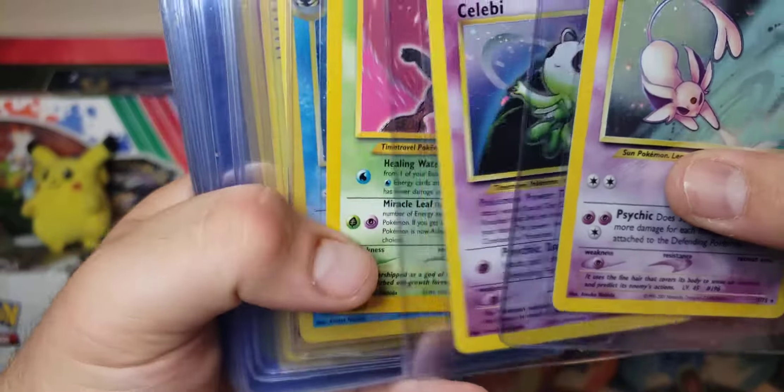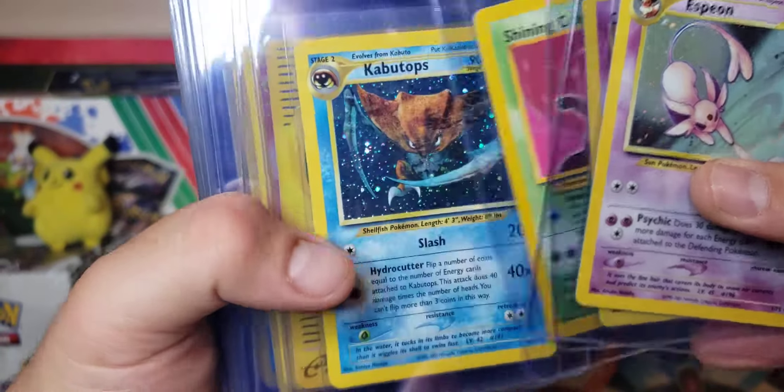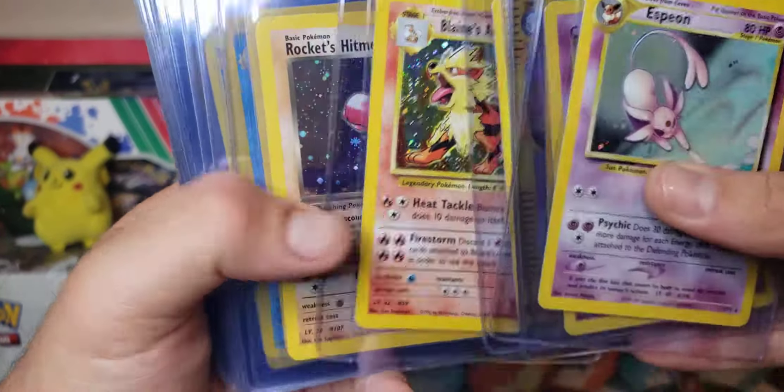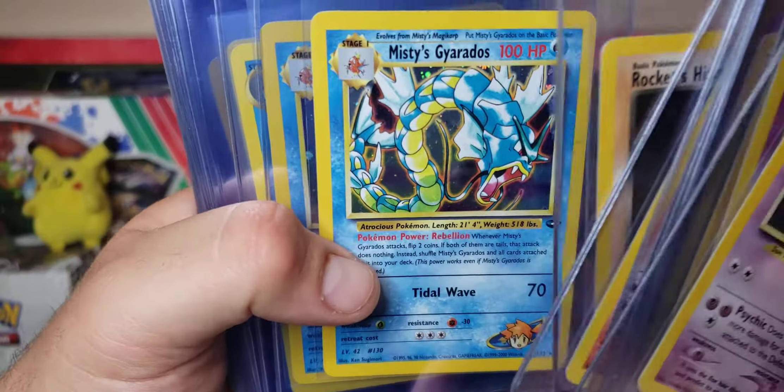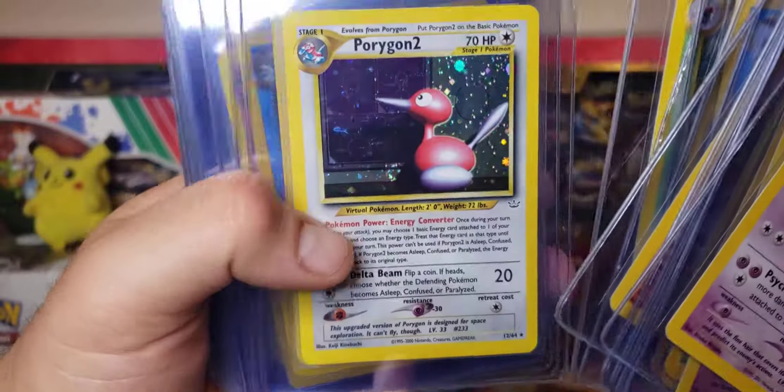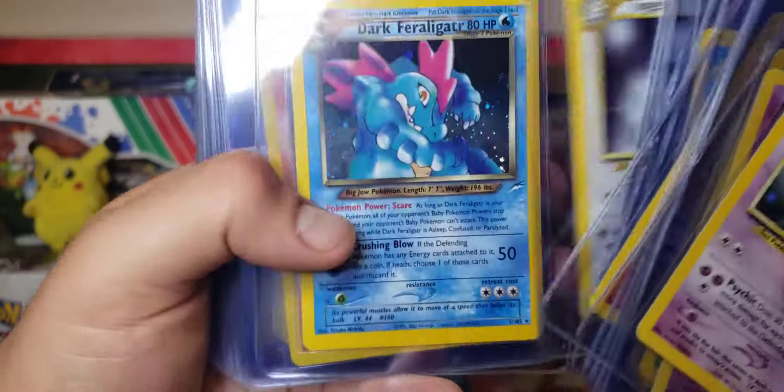Got this beautiful Espeon, Celebi, the Shining Celebi, Kabutops. I love that Blissey artwork for some reason. Blaine's Arcanine, Rocket's Hitmonchan, Misty's Gyarados, Giovanni's Gyarados, Feraligatr, Bellossom, Porygon 2. I love this Togetic artwork too.